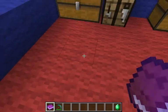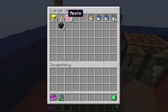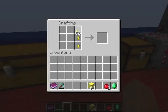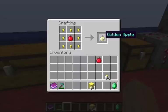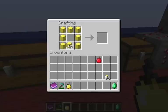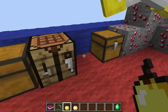I've also got the enchanted golden apple. There are level one and level two golden apples. A basic golden apple is crafted with gold nuggets around an apple. Then with blocks of gold around an apple you get the enchanted golden apple.